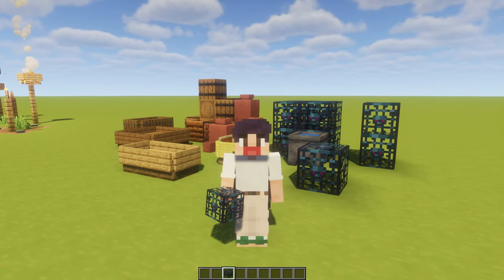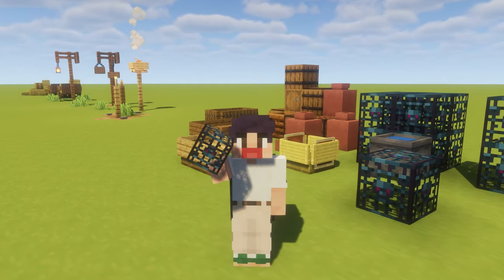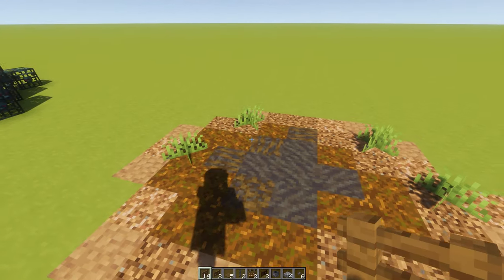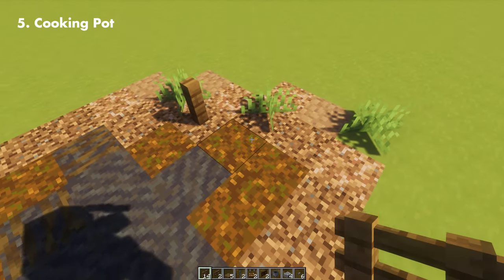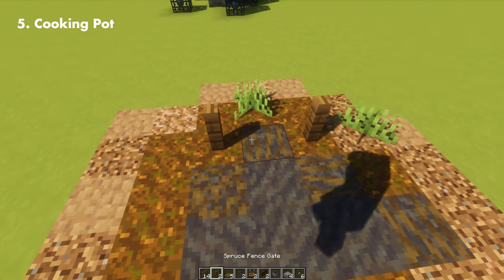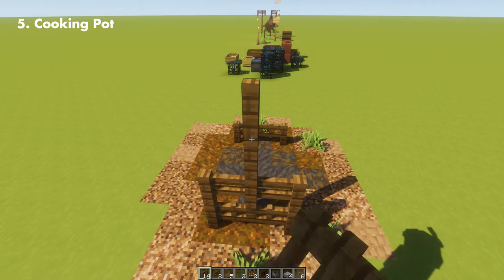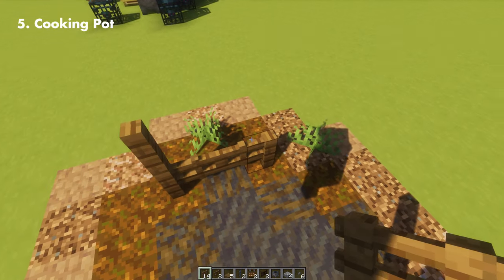And we're just getting started. If you like what you see so far, hit that like button and let's get on with the next one. This is probably one of my favorite builds in this video, just because it uses the new 1.20 blocks. This one is a cooking pot, or a better version of a campfire, and you can use this as an outdoor decoration for your village.